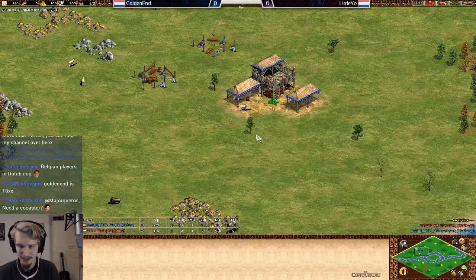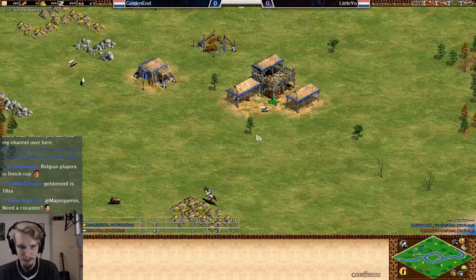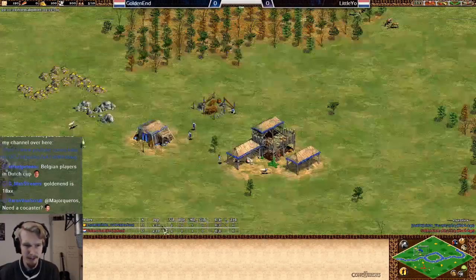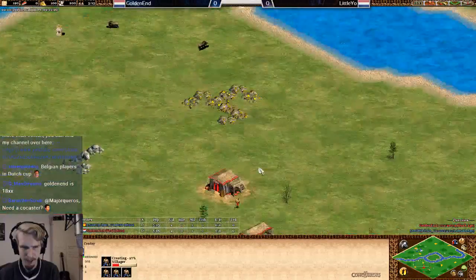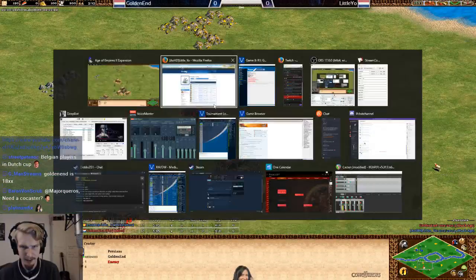For the first game of the tournament we have Mega Random. Persian mirror match, with Lydio playing in blue and Golden Ant playing in red.